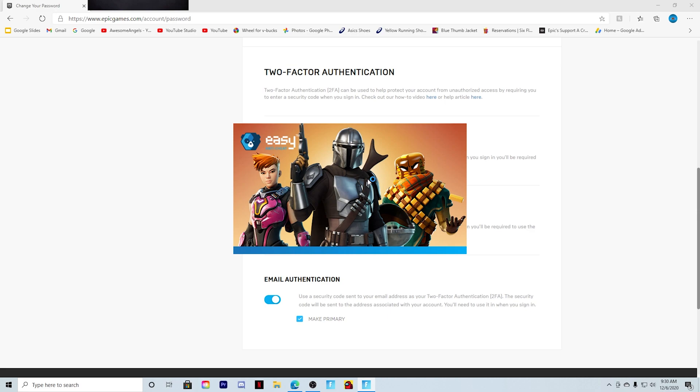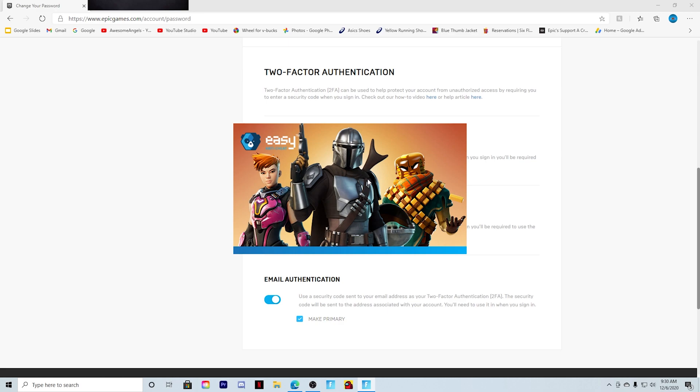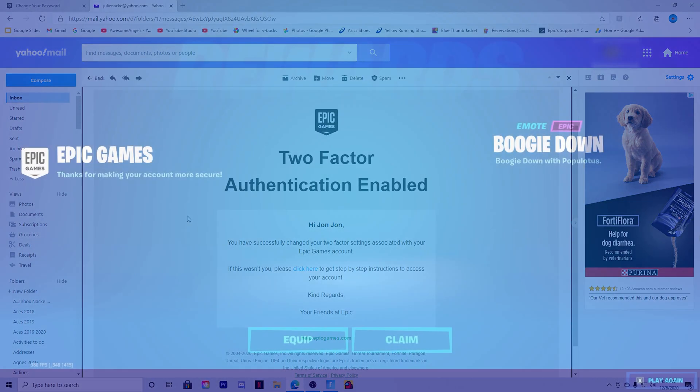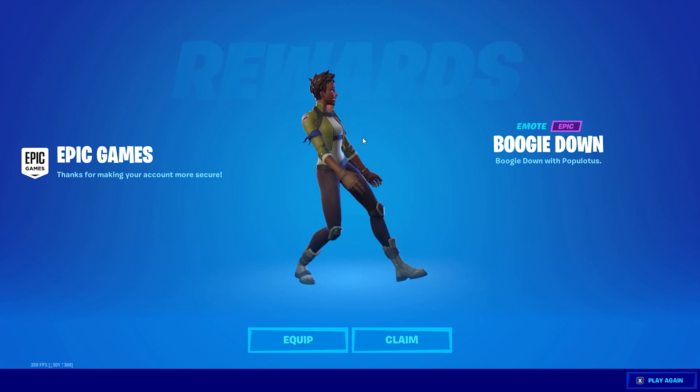I'm rebooting Fortnite now because, if you didn't know, after you enable two-factor authentication you do get an exclusive emote named Boogie Down. I just restarted Fortnite so everything would load and I could get Boogie Down on my new account. After you've enabled 2FA it will also send you an email confirming that it is enabled.